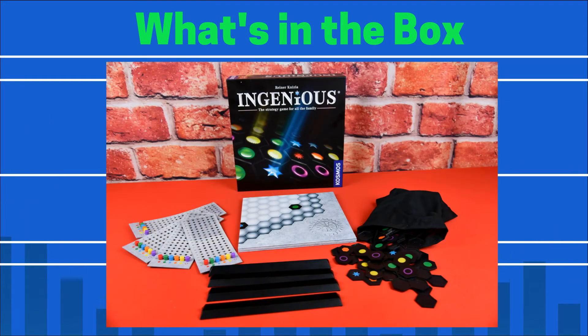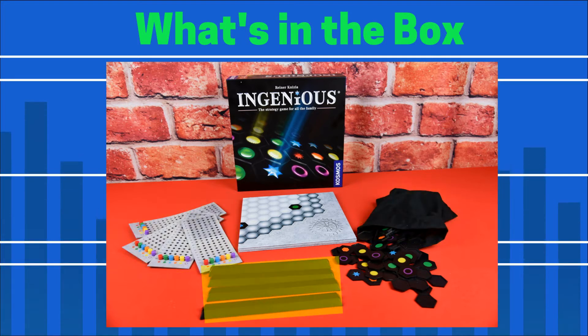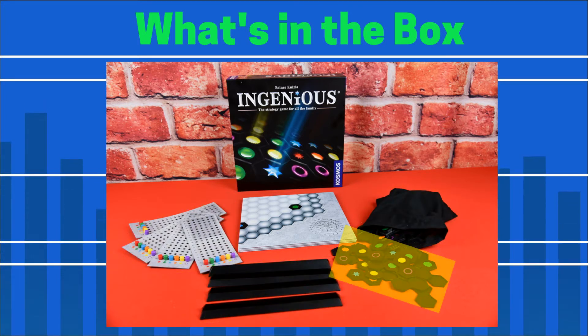The game contains the board, four scoreboards with six colored pegs for each board, one tile bag, four tile stands, and 120 game tiles.